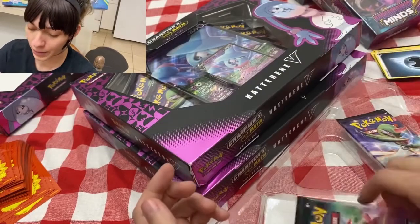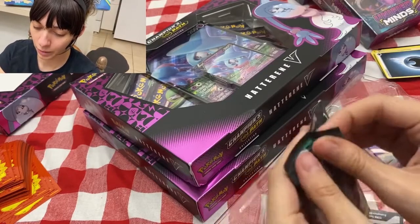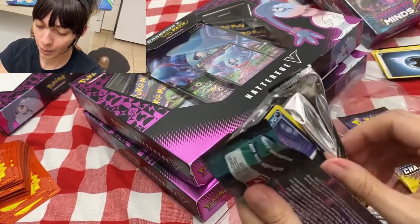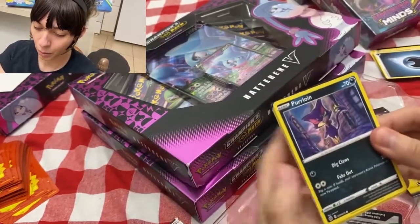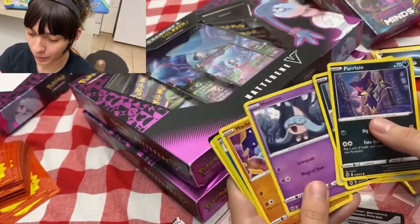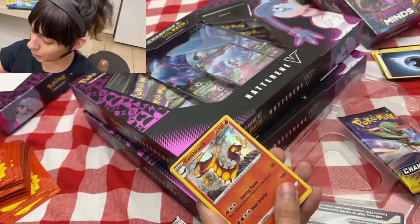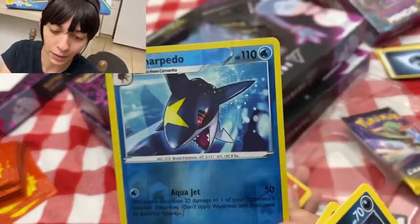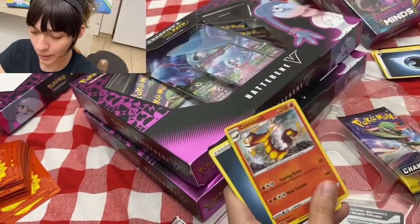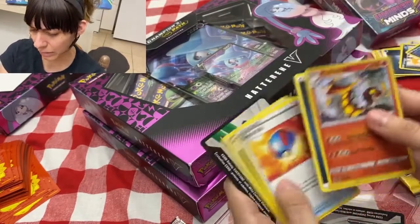I want to make this fast to see if I get what I'm looking for. We got Leon, Scraggy, Full Heal, Sharpedo — that one's holographic, let me zoom in. Nice and holographic. We got another one — the centipede guy, Centiskorch, sorry I don't know how to pronounce that.